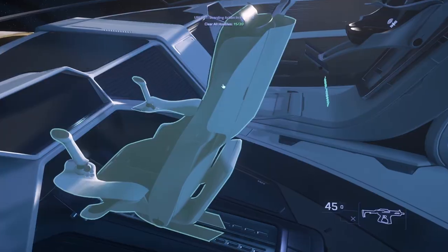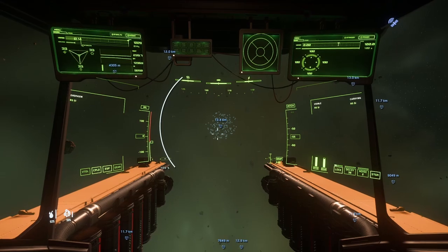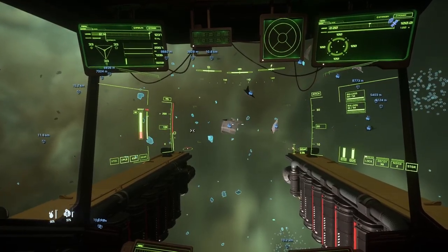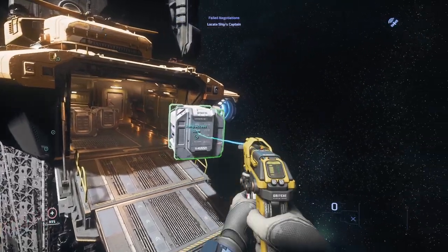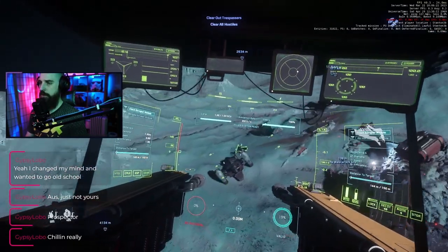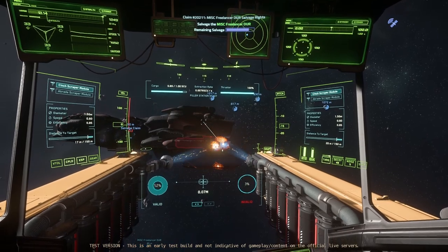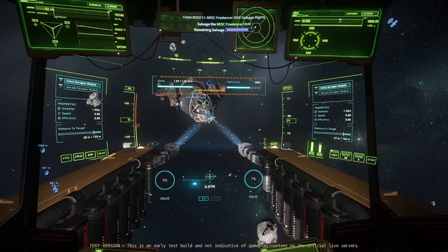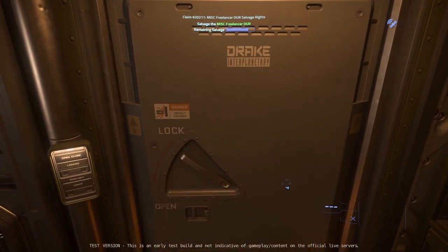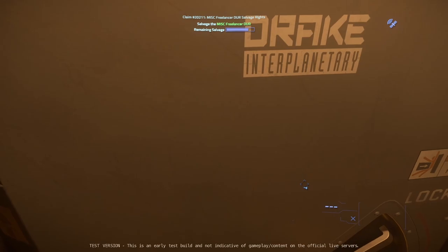Speaking of the Vulture and hull scraping, this is my third favourite money-making method. While at the time of recording the Vulture is currently only available as a Pledge ship, with 3.20 soon it will be available for in-game purchase. I adore this ship — it has to be one of the best and most relaxing ways of making money in the verse. It essentially makes money out of nothing: it doesn't require you to invest like cargo hauling does, and it doesn't require payments for refining like mining. You hull scrape, you sell at the TDD, and you've got money. It's too easy.